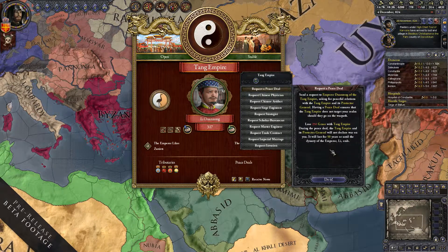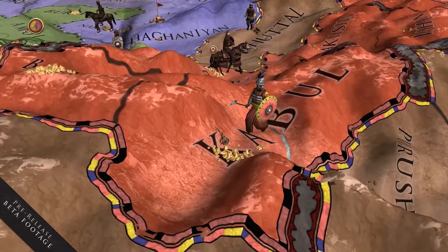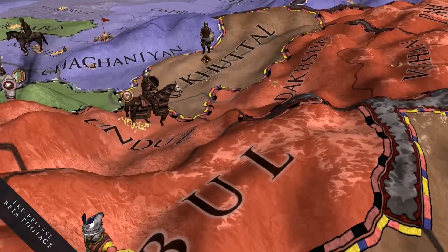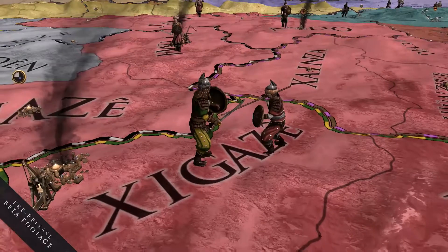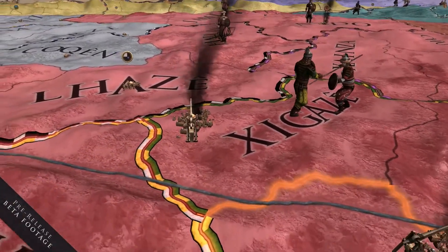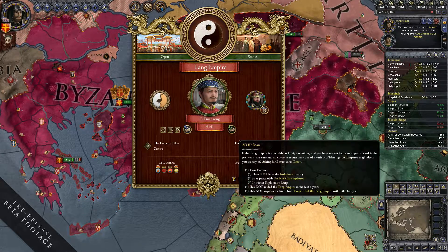Boons can be simple things like securing a peace deal to make sure China doesn't attack or tributize you, or more advanced requests like asking for a strategist or a siege specialist. The most powerful thing you can request from the Emperor is probably an invasion — the Chinese Emperor comes in with his cavalry to take out one of your main rivals.